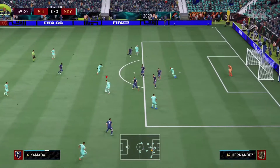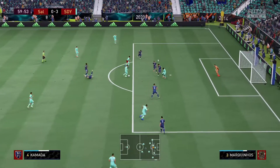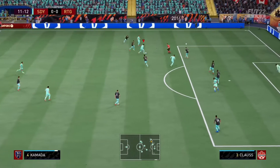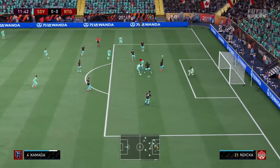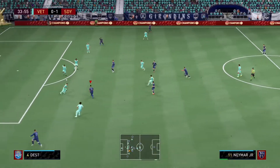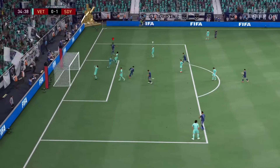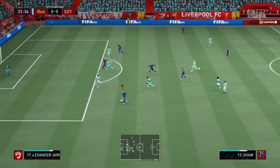I wouldn't say he's exactly clunky, maybe a little stiff at times. He's 6 foot, got that lean body type, 90 agility, 88 balance. On the left stick, when you try to change direction, he's not extremely explosive. But I thought the general mobility — you can see his movement — he feels generally decently fluid. The dribbling is definitely unique; it's not something I could compare to any other player in the game. On pace: 89 acceleration, 82 sprint speed. That acceleration is more important.